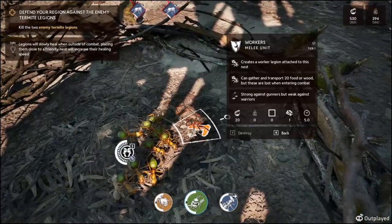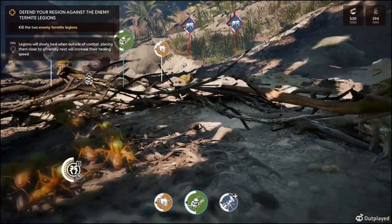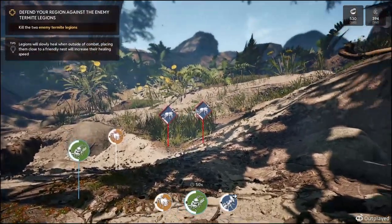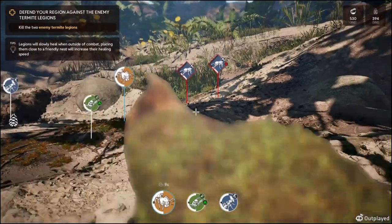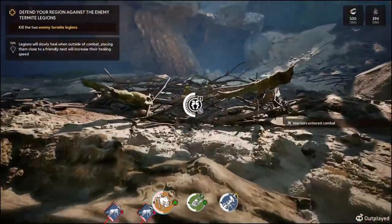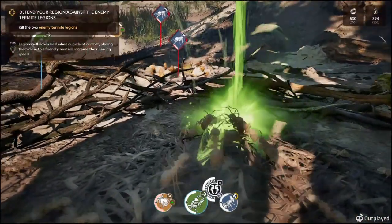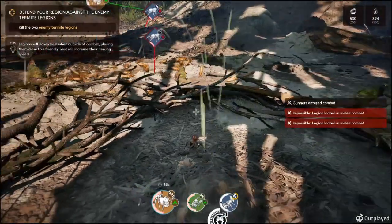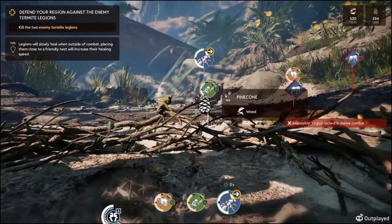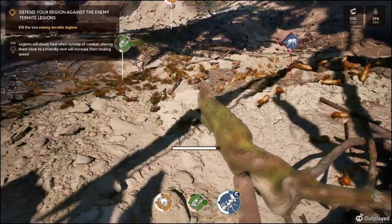It's only allowing us to do what's completed. Let's send the sprayers inside. It seems to be coming this way — let's get our sprayers inside and we'll be behind it. We'll just let it sabers in the middle. A new batch hatched. Legions will slowly heal when outside of combat — placing them close to friendlies will increase their healing speed.